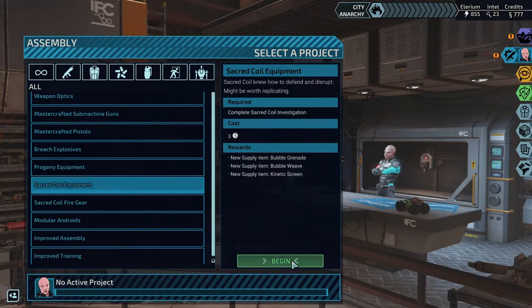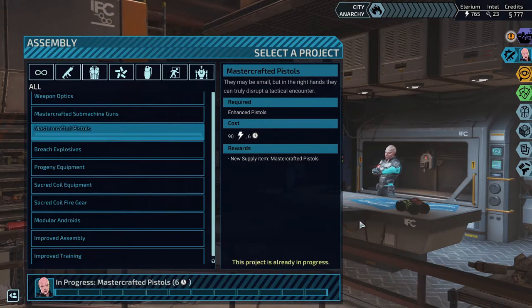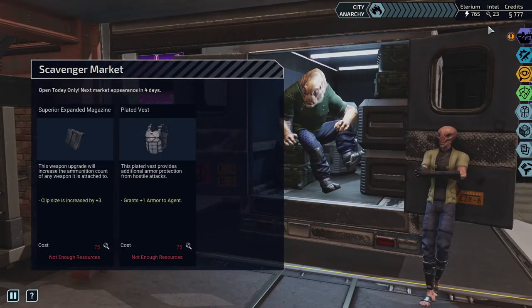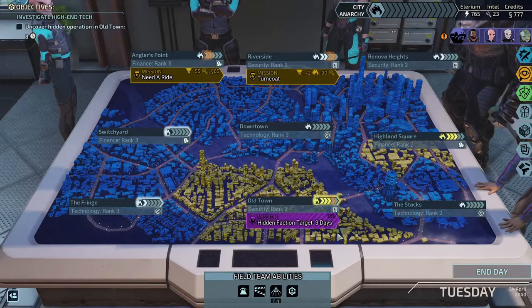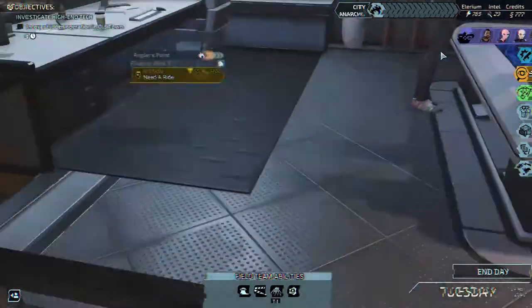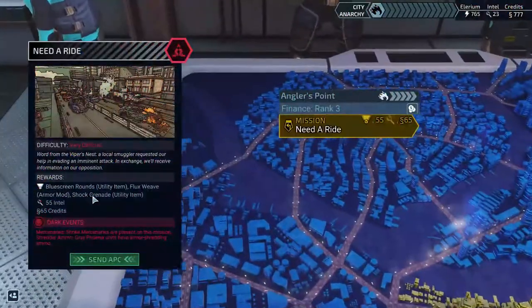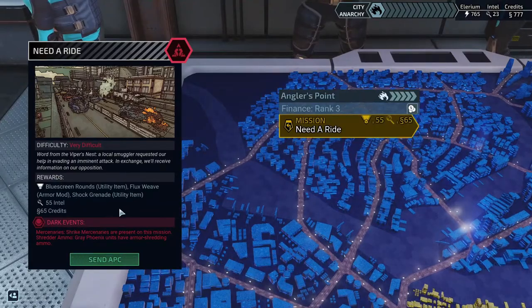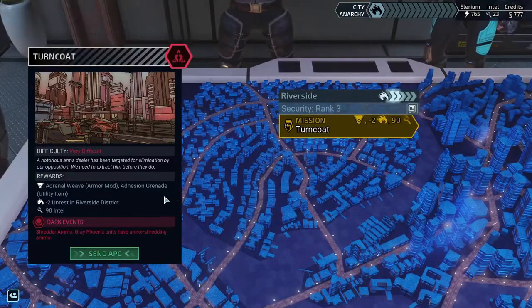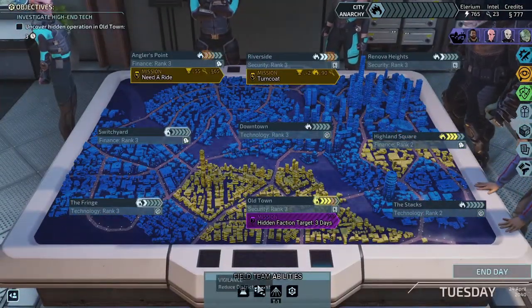We want to see what this bubble grenade does. We also took AP rounds because we're starting to see a lot more armored enemies — more armor means less damage for us. We'll go for mastercraft pistols next. We still only have one sub and one pistol; everything else is assault rifles and shotguns. Intel is actually really low right now. From the next tier we'll get blue screen rounds, flex weave, and shock grenades, and then adrenal weave and adhesion grenades.